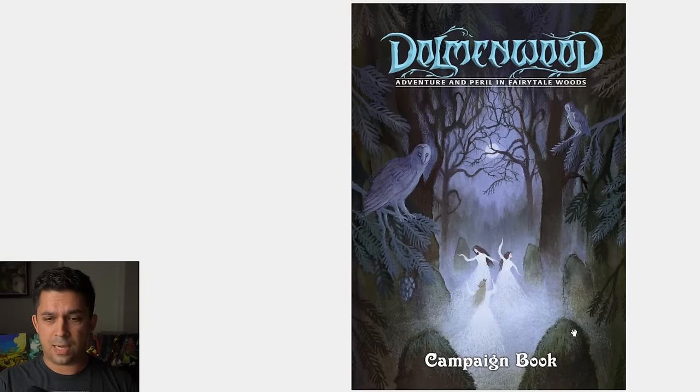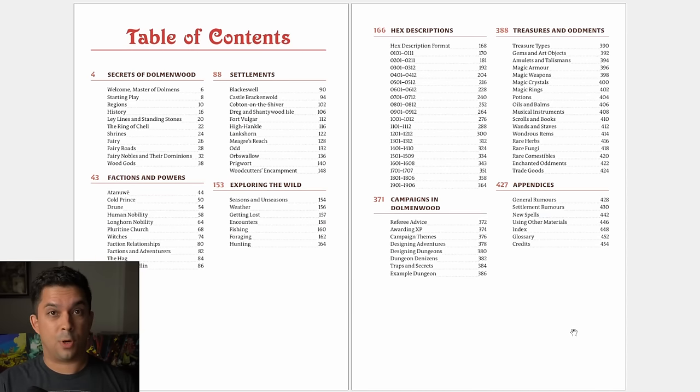Dolmenwood comes in three books: the campaign book, the player's book, and the monster book. The campaign book gives you a good overall view of the setting from the game master's perspective. This is a complete game — you do not have to own Old School Essentials or any other version of BX D&D to play. All of the rules are contained in one of those three books. The system is basically BX D&D, a slightly modified version of Old School Essentials, and your OSE characters will work just fine.